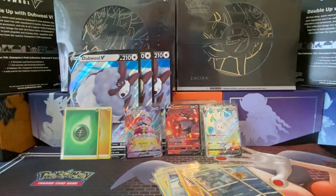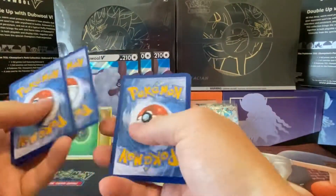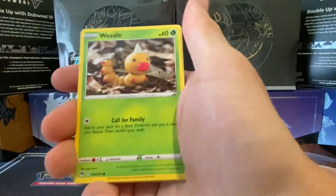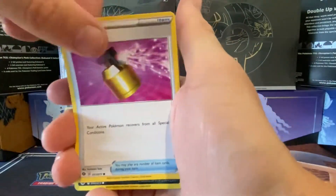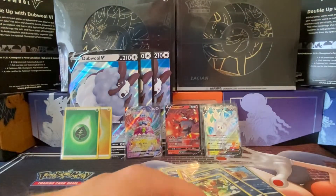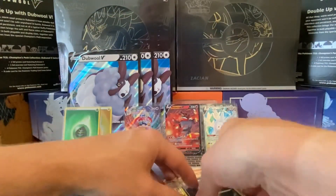Last pack: water energy, Arbok, Beedrill, Machop, Sizzlipede, Weedle, Glaring Zigzagoon, Rockruff, full heal, Nickit, and Scrafty. I bet we must have pulled three or four Scrafties in that — I thought we were in the Champions set, now I'm thinking it's a Scrafty set!